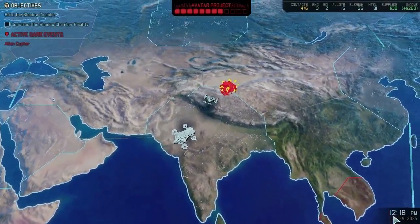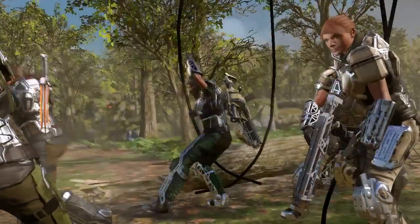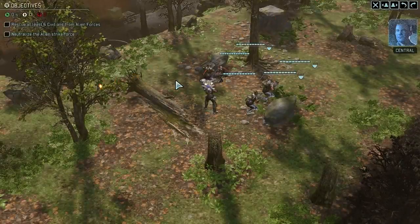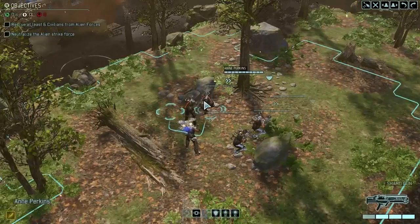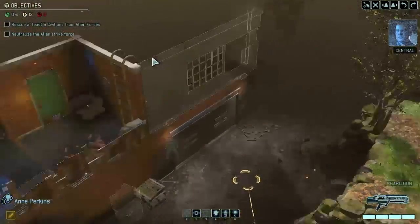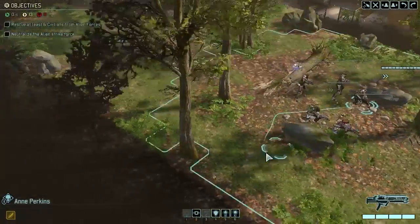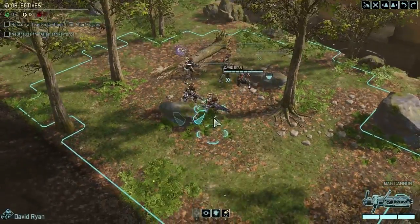Skyranger deployed. Menace ready to deploy. Menace one five - hostile forces are attacking the outpost. Eliminate all enemy units and protect those civilians. Advent came in hot, so did we. You won't have a concealed position for deployment on this one. This is going to be a tough mission - very tough.